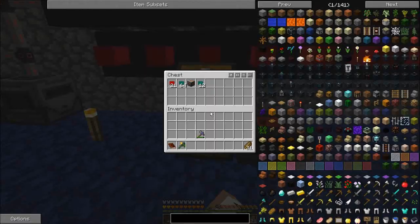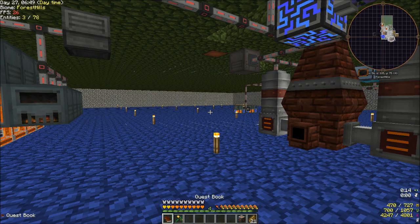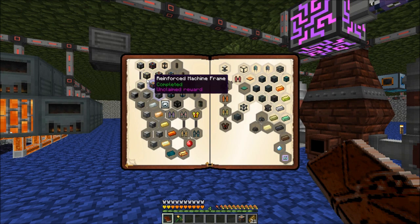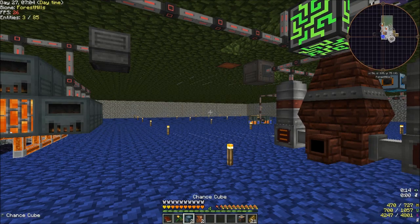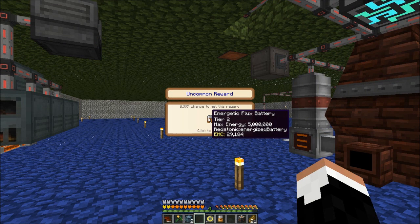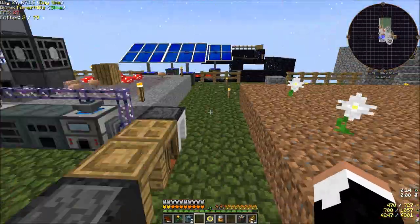We're going to start out with this reinforced machine frame here. If I come in here, I now have the reinforced machine frame and the resonant machine frame done. But that gave me two good reward bags, a tape measure, and an energetic flux battery.